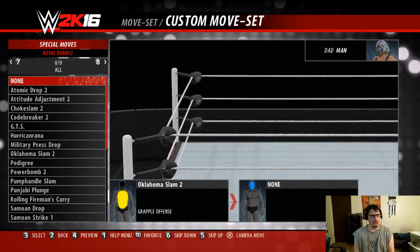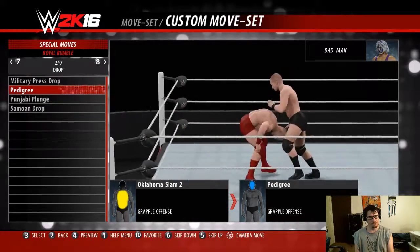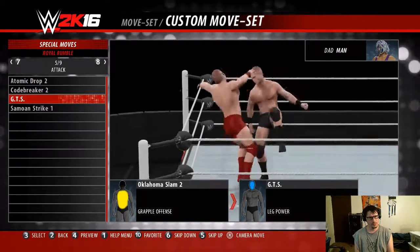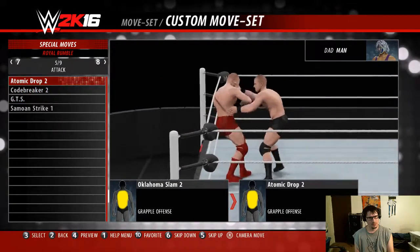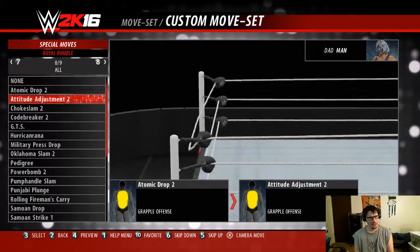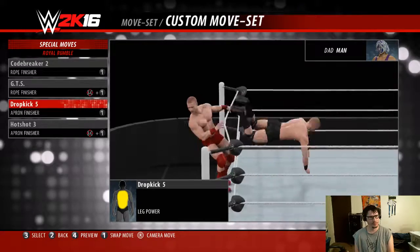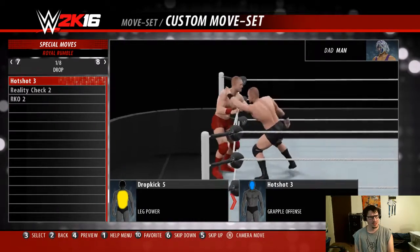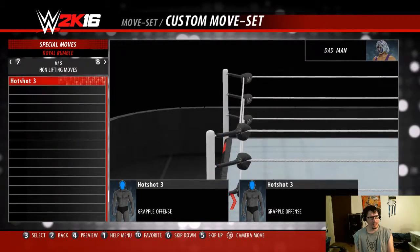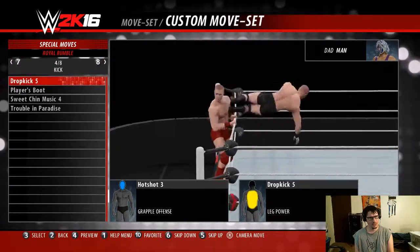Royal Rumble finishers — again, we don't really want something that's going to be a lifting move. Codebreaker, that makes sense. And yeah, GTS — go to sleep! Dropkick. Another codebreaker. And a dropkick.